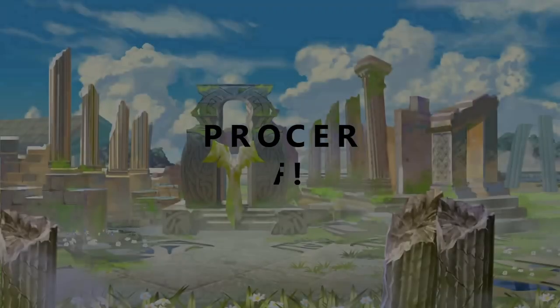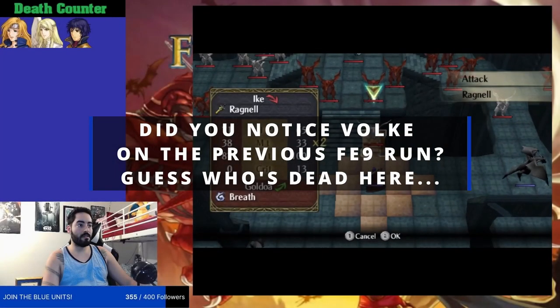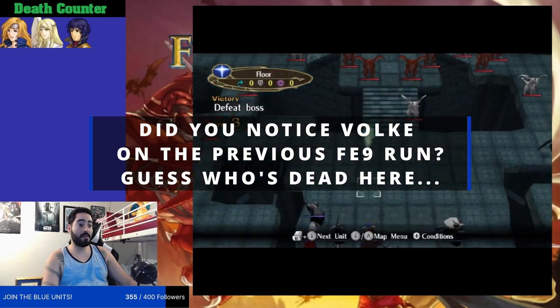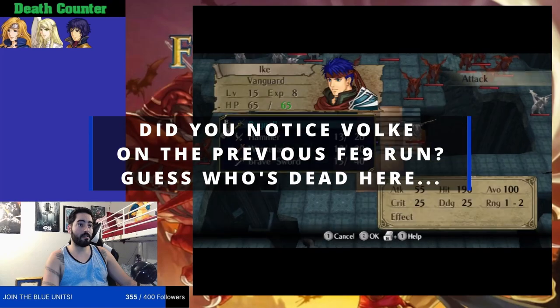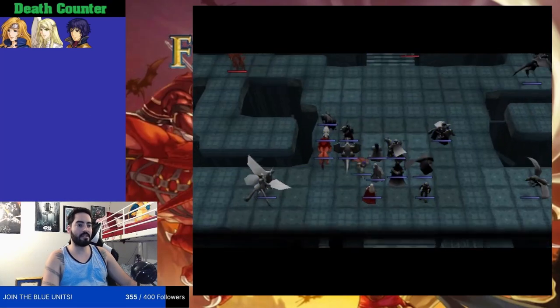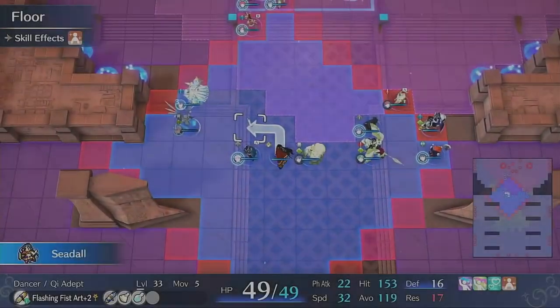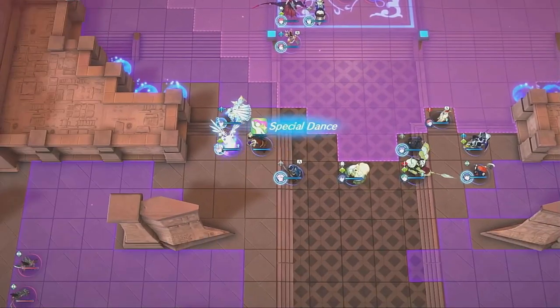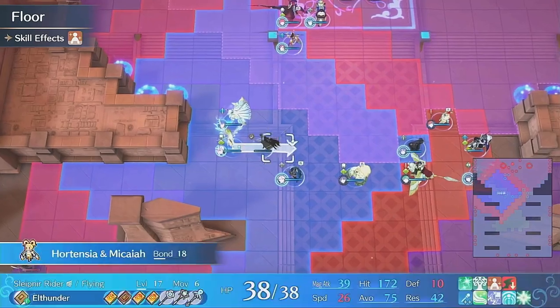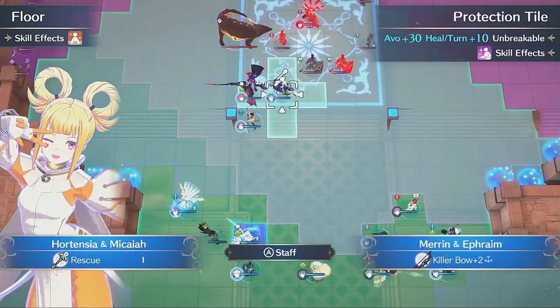Speaking of characters you don't want to lose — the dancer and the thief are the most likely classes you will lose in an Iron Man, and I know this from experience. Almost every single Iron Man I've done, I have lost a thief at some point. Thieves are notoriously bad — their only purpose is to open a door, get a chest, or steal, and they're not even useful for combat. Dancers, on the other hand, are completely useful — probably the best characters in the game, granting another action to whichever character you need most. However, they come with the problem of not being able to do combat and being super fragile. Protect your dancer at all costs.